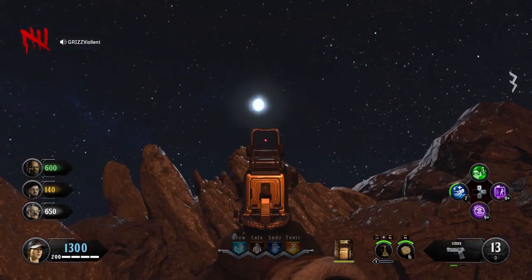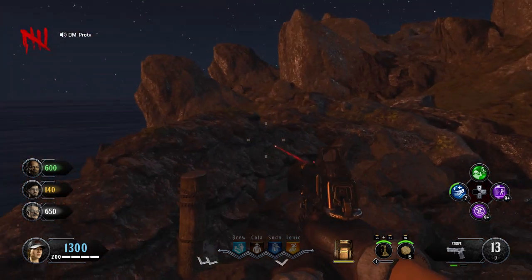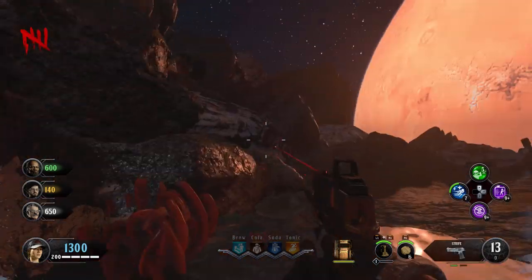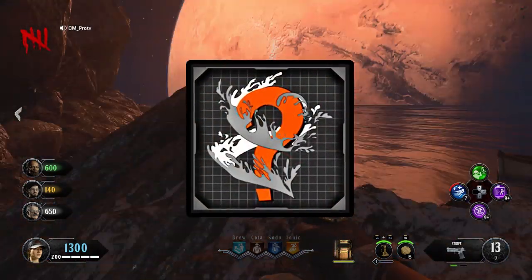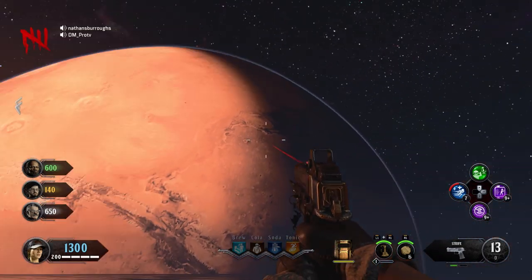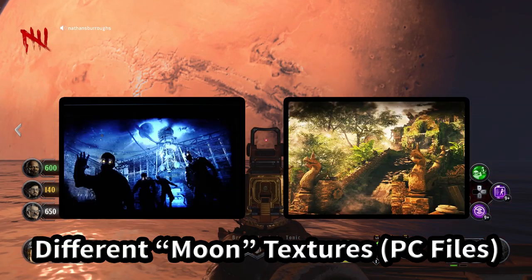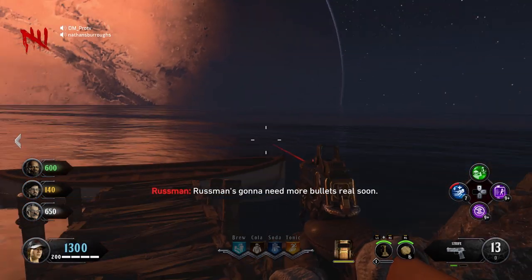I believe we are on one of Mars's moons right now, facing Mars. Looking around there's not much you can do — you can swim back in or return to the map. Just by entering this area you earn the bronze trophy 'Find the Secret.' Also, in Black Ops 1 Shangri-La the moon had different textures than the moon on the map Der Eisendrache, so something's definitely up.